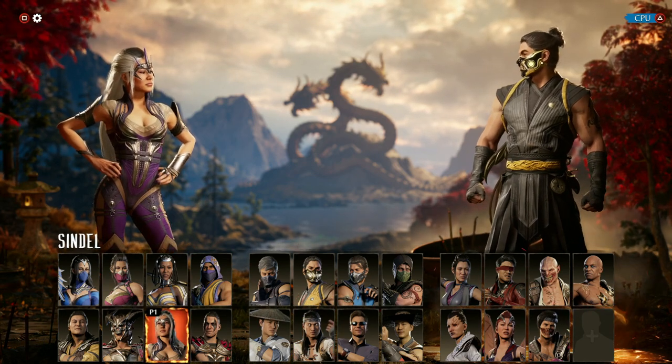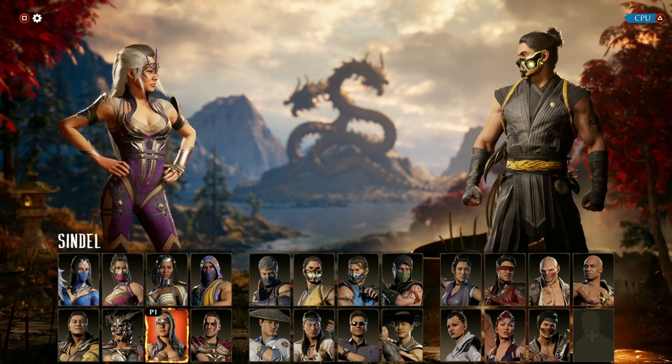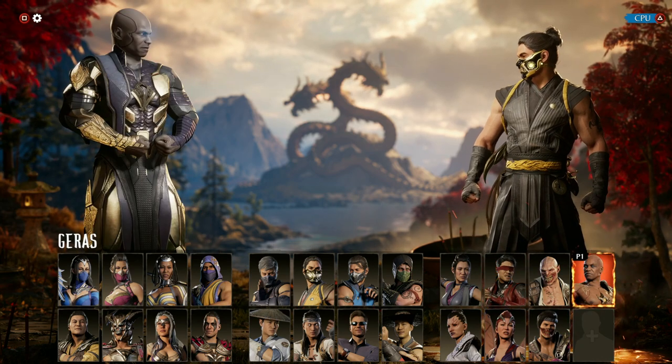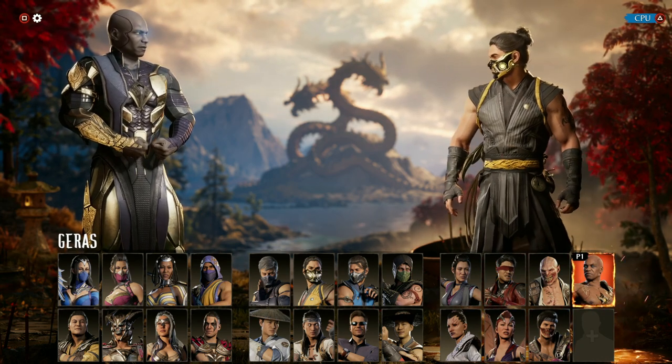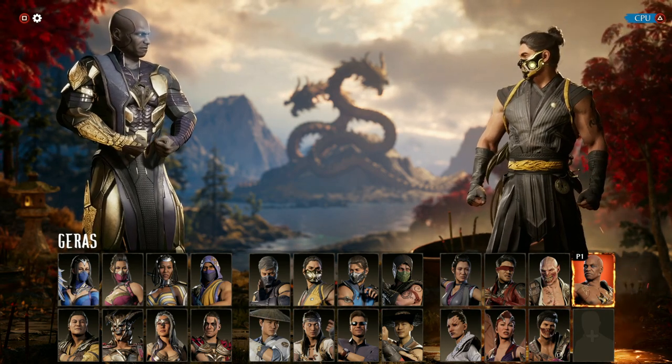Characters like Sindel that already tell your opponent no and stop their cameo — putting Serena with Sindel is another way to say no: you don't get your cameo, and you don't get your meter. Or characters with great cross-ups like Kenshi and Geras, where you can kind of sandwich your opponent, and with that portal down, your opponent's going to have no idea what to do. All the while, their meter's just getting depleted.